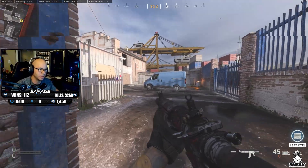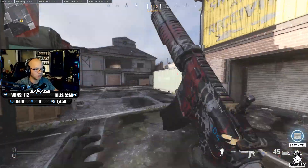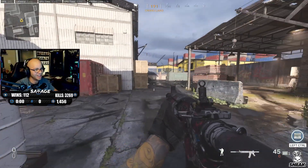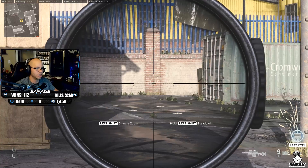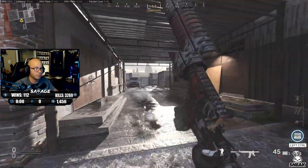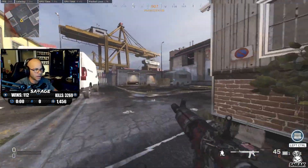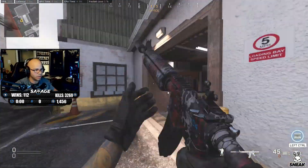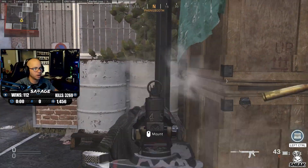A lot of people mess up the slide cancel and I see this a lot — because I am a sniper main, I love sniping. When people try to slide cancel and don't know how, what they do is they get up and go again thinking that's slide canceling — that's not slide canceling, that's an easy target. When I'm sniping I love to see somebody slide and then you just put your crosshair right where they're about to go and they slide right into it. You're better off not even sliding if you're not going to slide cancel properly. Sometimes I'll do a half slide and then activate it — it really depends on what I'm doing.